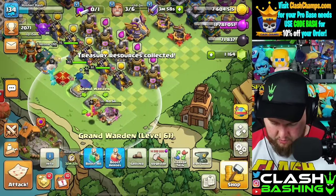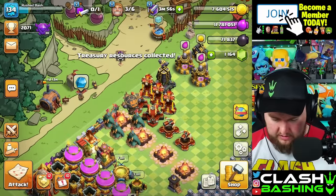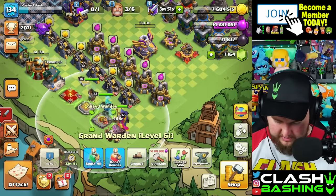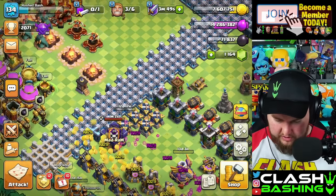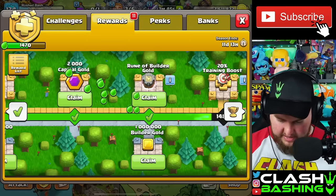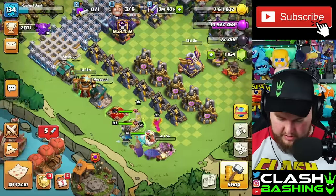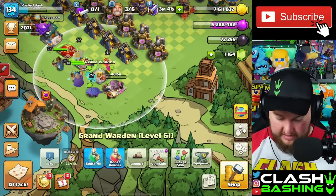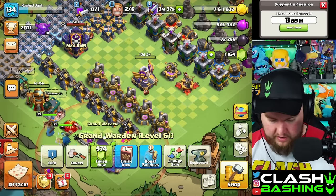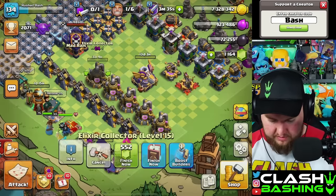Is that enough to upgrade our Warden? Not quite. But I think we have this... We're so close. Do we have any loot in here? We do. I've got to finish this up and get that Gold Pass going too. Let's drop the Warden down also. And then for the other ones, let's just drop down some of these Collectors.